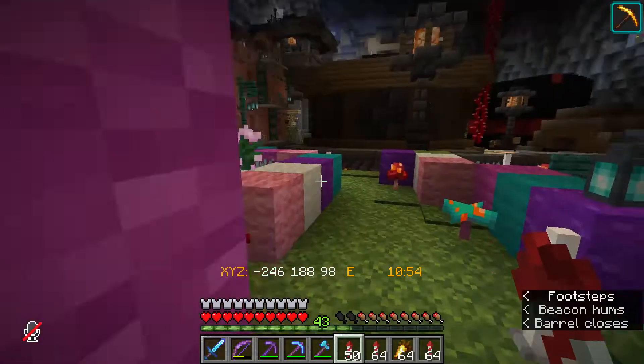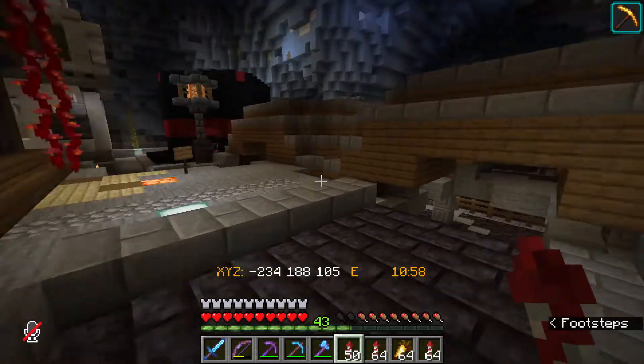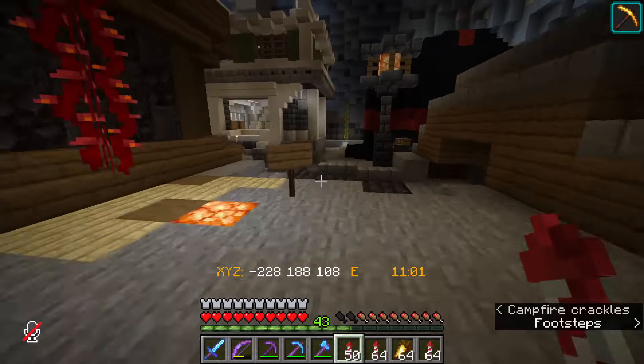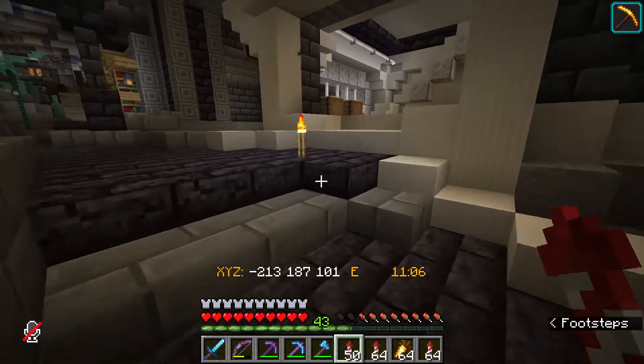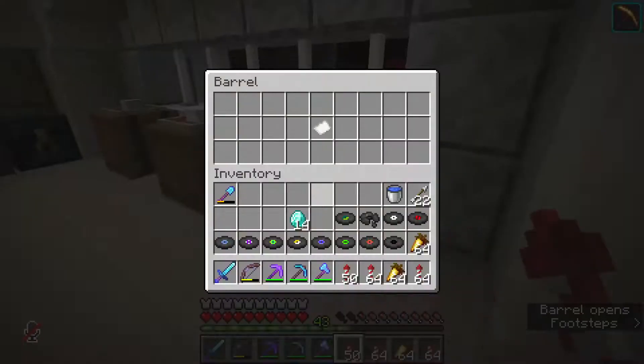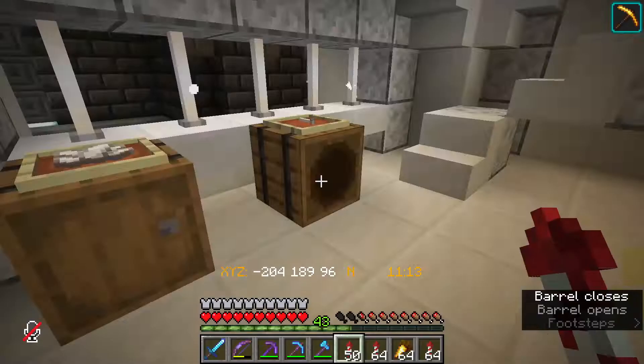Let's go and pay for our carrots. I don't actually need these but I just thought I'd share the wealth. What's next? Over here - oh wow, look at this shop, this is nice. And we have no stock - we've got two diamonds though, nice.